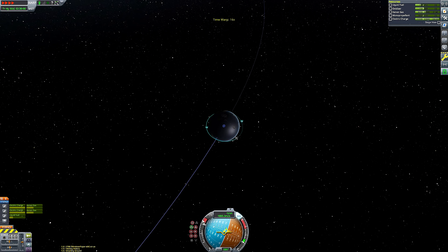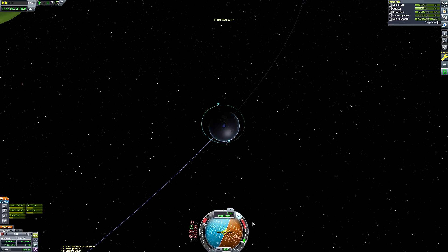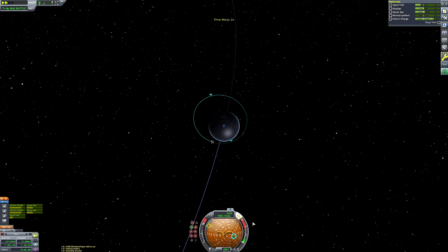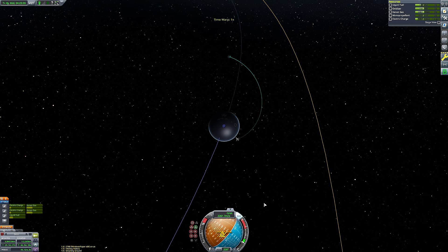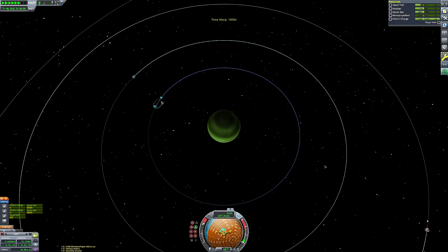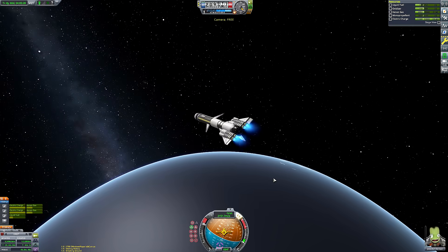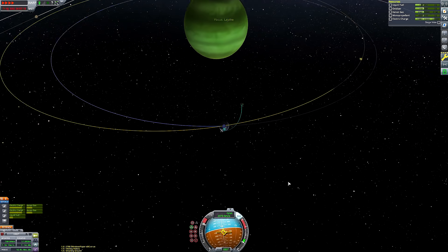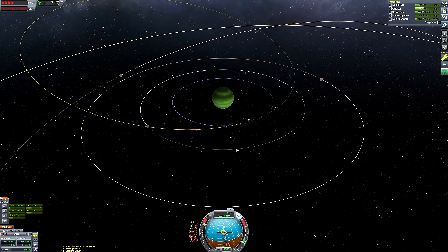We can now start burning. We'll do a few prograde burns at Lathe periapsis to get onto escape velocity — it's more efficient that way. I know we have an absurd amount of delta-v, but we'll need a lot of it to slow down at Kerbin since we can't rely on gravity assists. I didn't want to do multiple Kerbin flybys like I did at Lathe — that feels too close to breaching the no-gravity-assists premise.